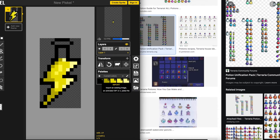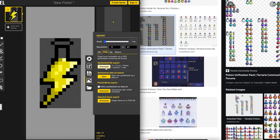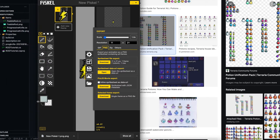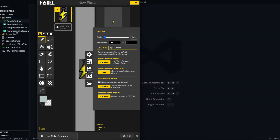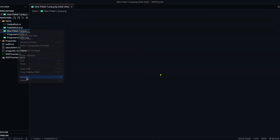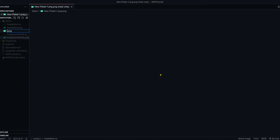So let's export it. I'll rename this now to 'super speed potion'.